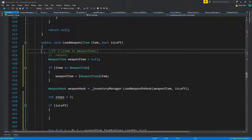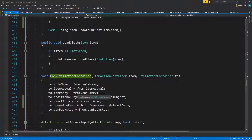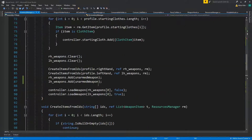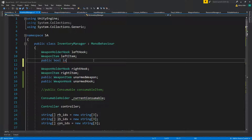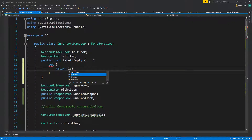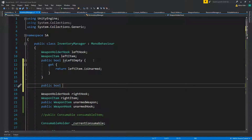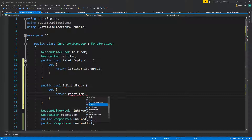Then in the controller, just copy all of these. That's a bit of a bummer. What I want to do is: public bool isLeftEmpty — empty means if the left item is unarmed — and isRightEmpty — right item is unarmed.